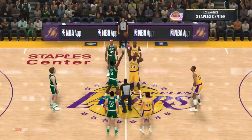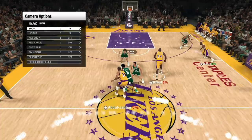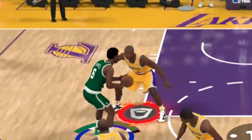By the way, I'm gonna be using two controllers to make the speed a little faster to get takeover. So if you see a random player on the other team just standing out of bounds, that explains that. Anyways, let's test these takeovers — we have Rim Protector Takeover first.